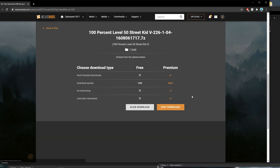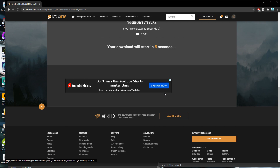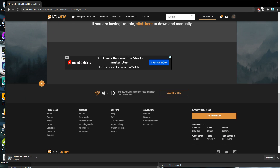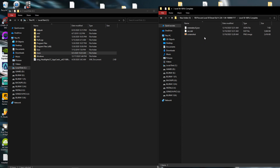Let's get started. Click over here on Manual for downloading. I will also drop the mod link in the description where you can download this mod. Click Slow Download. After downloading, this is a zip file — you need to unzip it and go inside the folder.